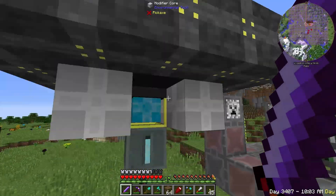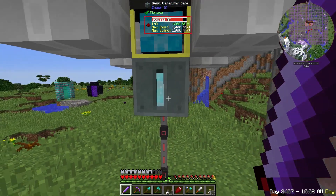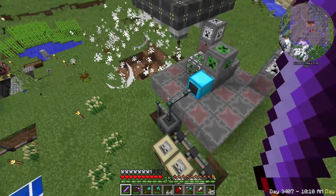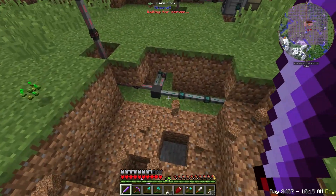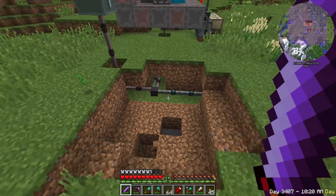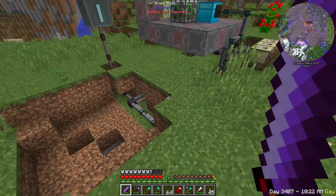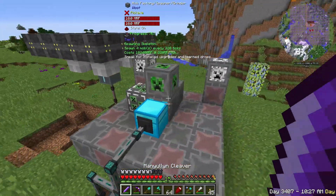Plus I have this solar panel here. And the capacitor bank just says overflow! Okay, that's fine — that's great, we're good. We'll come back and maybe put some hardened stone around there just to stop that from happening. So we have skeleton spawning there.